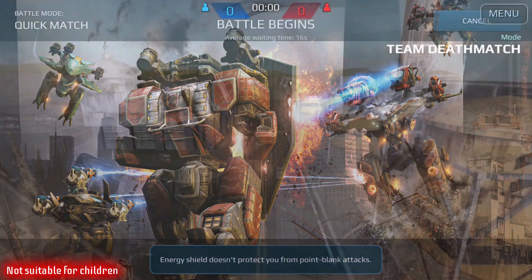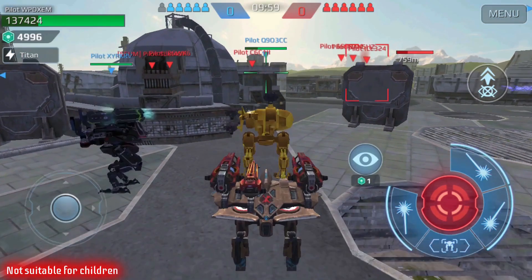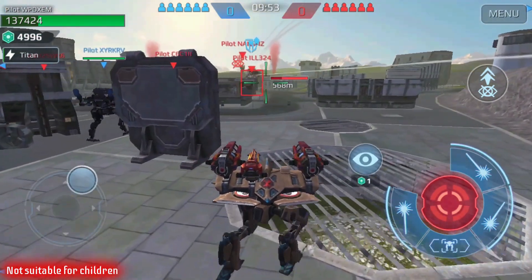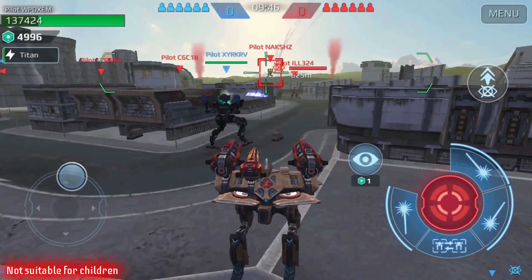Alright, here we go — we're in a match. Team Deathmatch. Let's play the support role to start. Let's start with the Nightingale. Maybe I can somehow hit some people from afar. How's that guy — can I get close enough to him? Let's try.